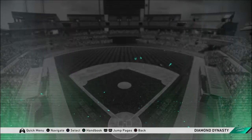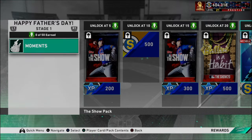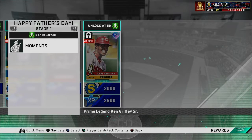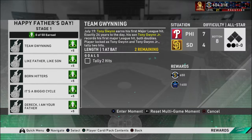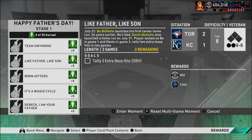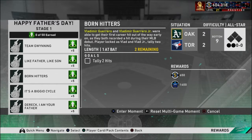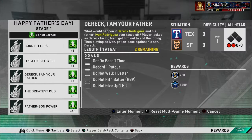First, you're going to want to go over to player programs and the Father's Day stuff. There are moments to get to Stage 50 to get Ken Griffey Sr. So you have to get team winning — one at bat, tally two hits. Then two extra bases in two games with Bo Bichette. Two hits in this one, ten total bases in two games.